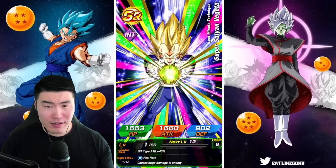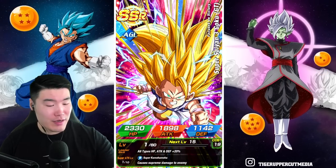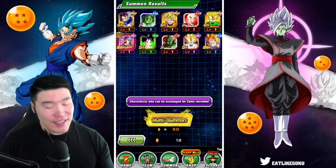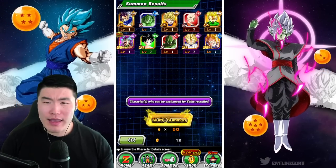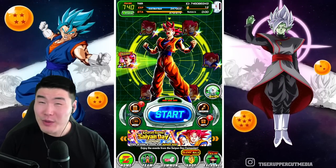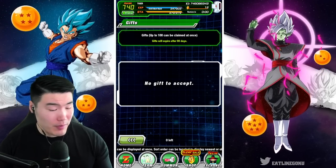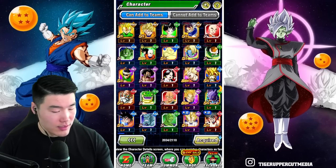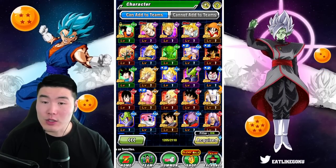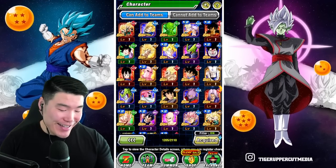Looks like Broly is going to be our fusion unit. Unfortunately. I'm getting a call from my dad — I'll call him back after we're done recording. I mean, I can't say the results were that terrible overall. We did get a couple of featured units. Let me just accept these coins and check my box. We got a Majin Vegeta — that's good, that's usable. And I think this Gohan is also usable, which is kind of crazy.